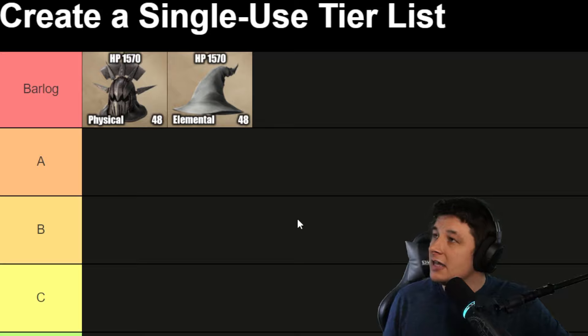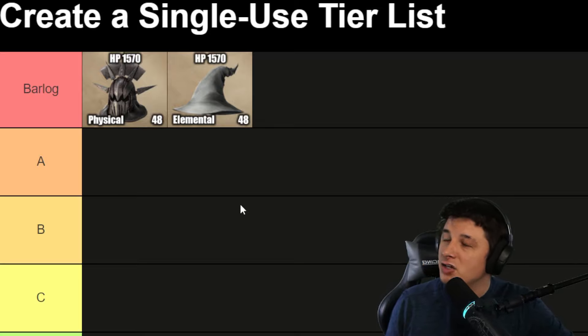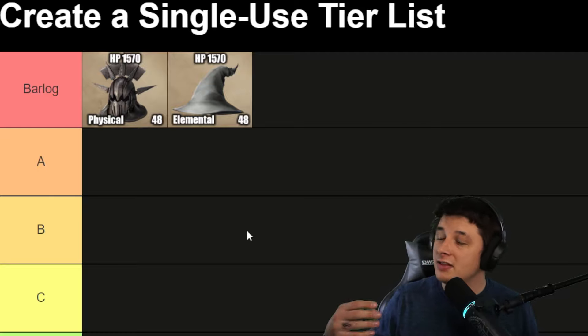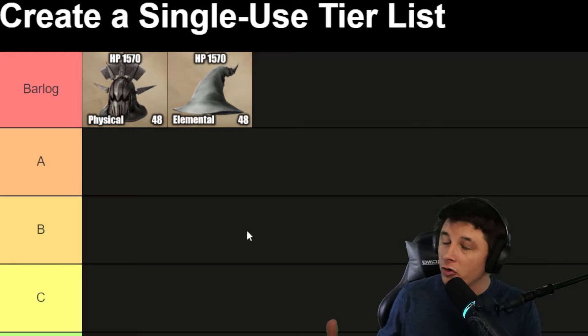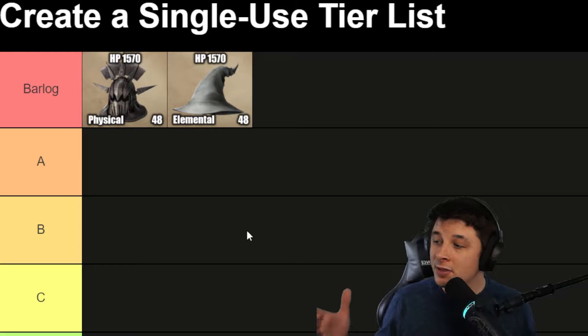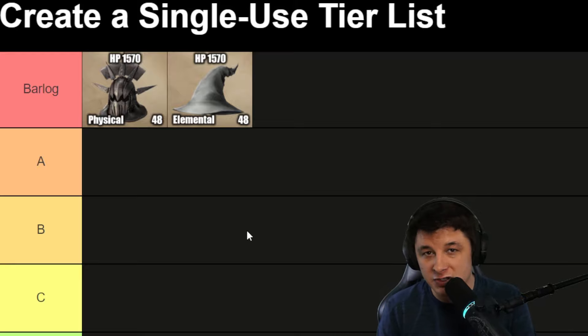Next up we have the Gray Wizard Hat, which has 1570 HP — the exact same as the top physical helm — and focus of 48. This is for your elemental damage commanders: Sistaro, Skullhelm, Galadriel, anybody that deals burn focus or poison damage. It's also worth noting that support commanders who benefit from focus, like Gandalf or Gandalf the White, should probably wear this as well, since White Council is modified very well by focus even though they aren't pure damage commanders.